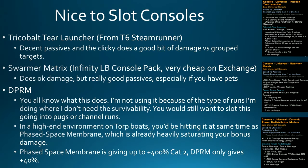Some nice-to-slot consoles: the Tricobalt Tear Launcher from the Tier 16 Runner has decent passives and a clicky that does quite a bit of damage against grouped targets. The Swarmer Matrix from the Infinity Lockbox console pack is cheap on the Exchange, has really good passives especially if you have pets or want to buff the EBM. The DPRM is good, but as mentioned, we're not using it on record-setting builds because the Phase Space Membrane gives so much damage boost. If you're pugging, however, I would still run the DPRM for the survivability.